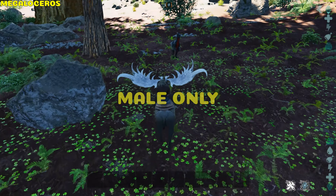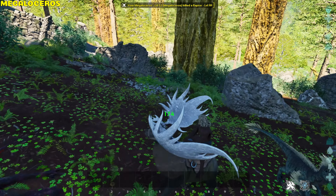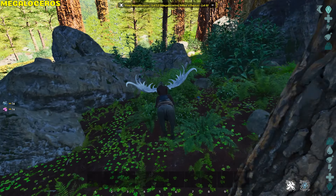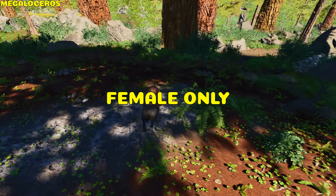Megaloceros. The male only does an antler hit which applies a bleed effect to players, lasting 30 seconds and reducing 20% of total health, also ignoring healing effects from consumables. Both genders can jump and the female has 25% extra movement speed.